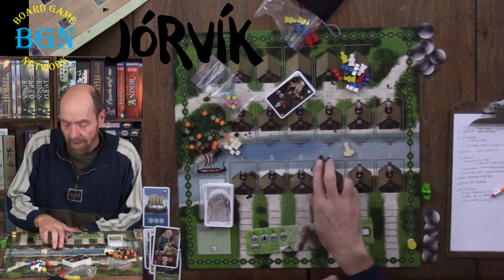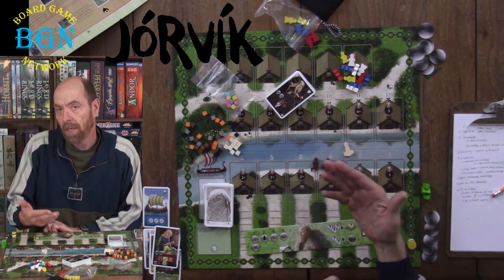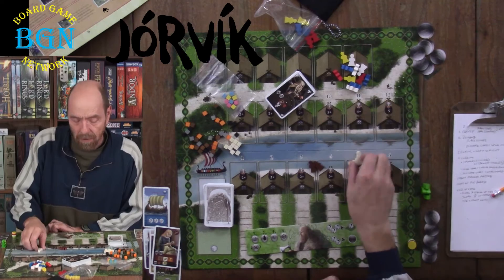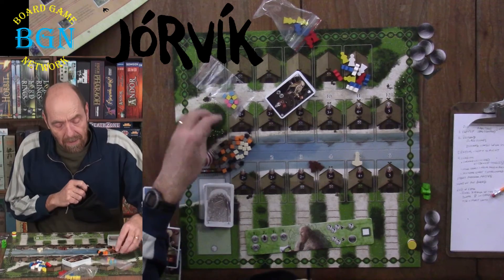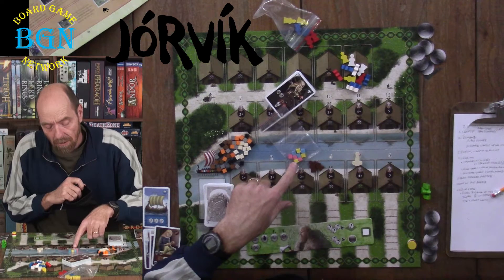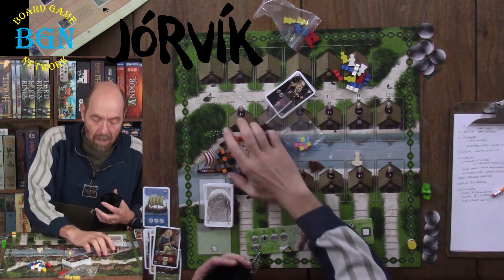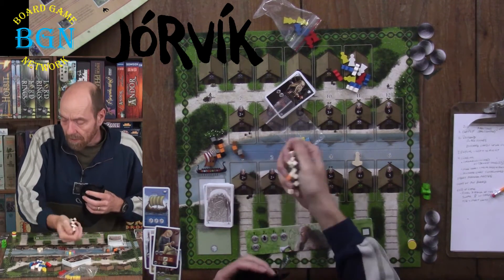The brown Vikings are used when players need extra workers beyond their color — some cards let you get extra Vikings. This is the first player token. All the different cubes go in your draw bag. In the Jarl game you use all the cubes; in the Carl game you take out the yellow, blue, and pink. There are only 3 of each of those colors, so they're much rarer than the regular cubes which have 9 of each.